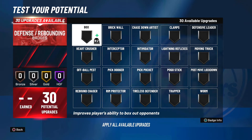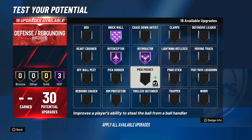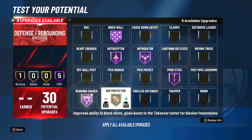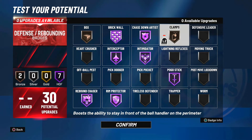For the 30 defensive badges: Hall of Fame brick wall, Hall of Fame interceptor, Hall of Fame intimidator, Hall of Fame pogo stick, Hall of Fame rebound chaser, Hall of Fame rim protector, Hall of Fame chase down artist, plus bronze box and bronze clamps. Bronze box is really all you need, and clamps is good if you get switched onto a guard. All those Hall of Fame defensive badges should be plenty to stop anyone. Brick wall is important if you're setting screens — which you likely will be as a power forward on the twos or threes court.